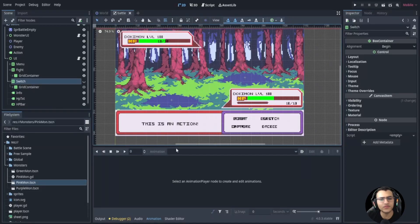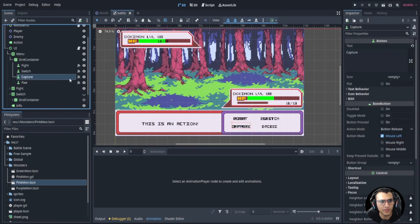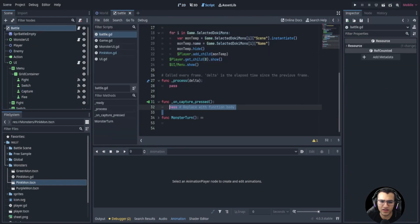Welcome back to episode 11. In this video we're going to be continuing the capture mechanic, making sure that works, and then also working on the switch. Let's go to the battle because we actually already connected the capture, and if you haven't, make sure that you've connected the capture button signal.